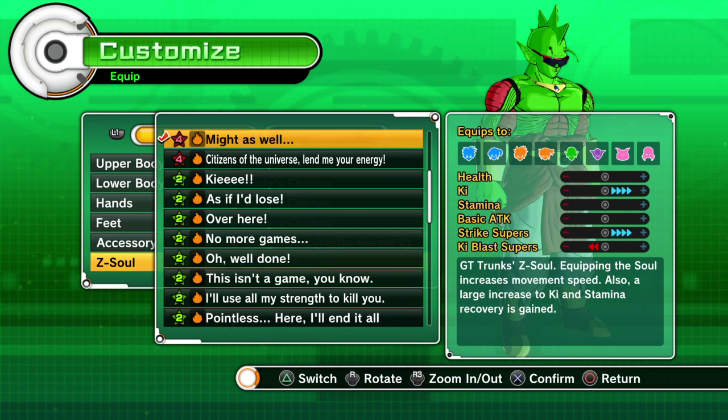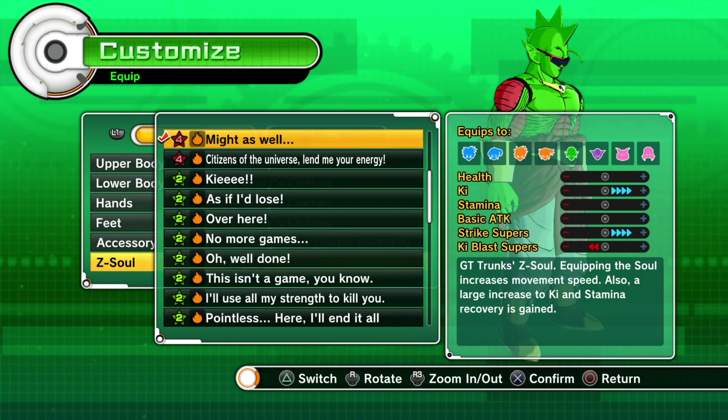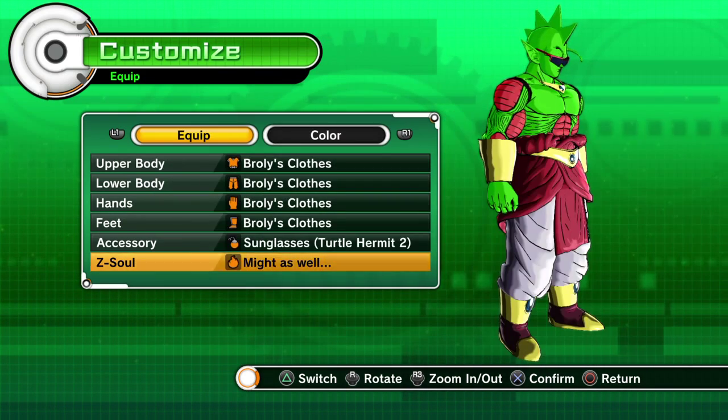The Z Soul also gives a large increase to ki and stamina recovery. Your stamina is going to recover really quickly, especially as a Namekian because we already have increased stamina recovery. With ki, when you hit an opponent you get almost twice as much ki as you would without the Z Soul equipped. It's a really good Z Soul whether you're a striker, ki blaster, or whatever build you're running.